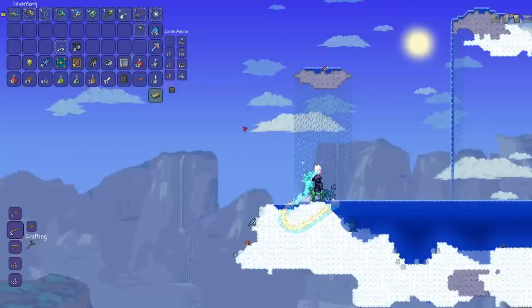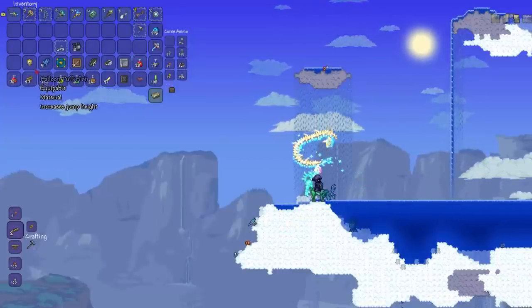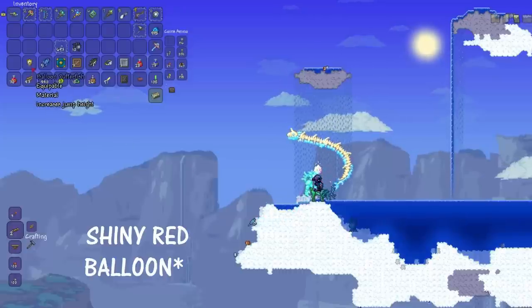Hi guys, it's MrTheEpicNinja here. I'm back with another video on this item here called the balloon puffer fish. This is an item I just fished out of a sky lake, and basically how it works is it's an alternate cloud in a balloon.